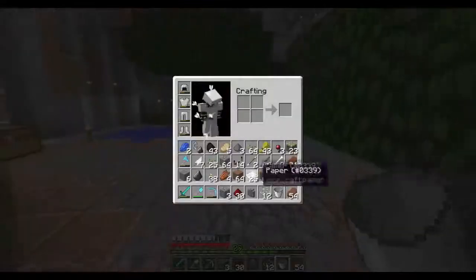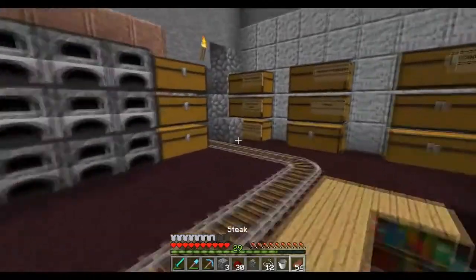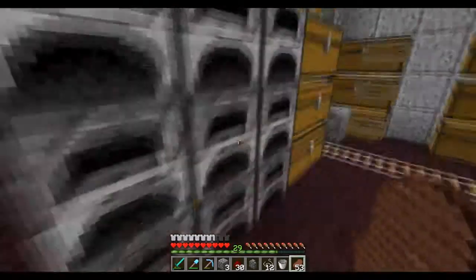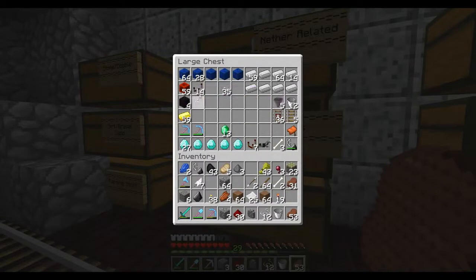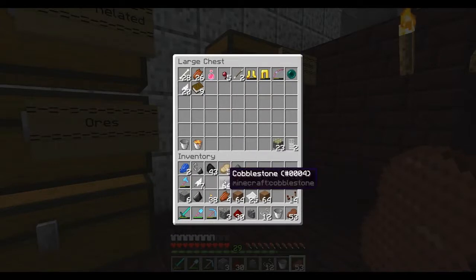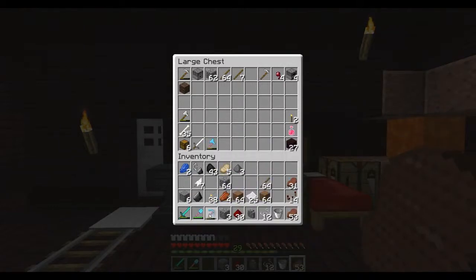All right guys, we are back and I managed to get 12 strings — so I'm three strings short of my actual goal. But what we're going to do is make more dispensers. I might have to look up the exact recipe because I don't have it memorized, but I know I need bows. So we're going to make the bows first. We need more room in our inventory. There's so much junk in my inventory right now. I need to make like a mob drop chest where I can just put a bunch of my mob drops. I really need to organize my chests.